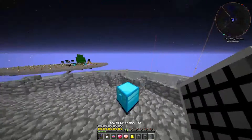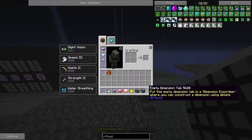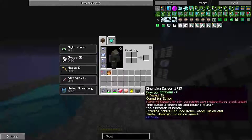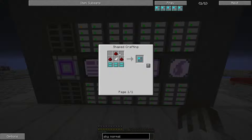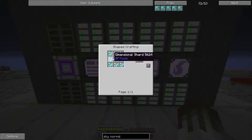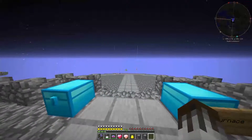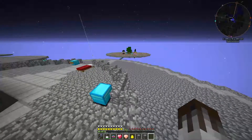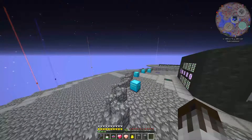I basically looked up on the wiki what the best way of getting a void world is. It should be pretty easy, and these all should be craftable. But I need these dimlet templates, which means we need dimensional shards, which we don't have. So I'm going to have to look up quickly how to get those — that seems like an unfortunate issue that has arisen.